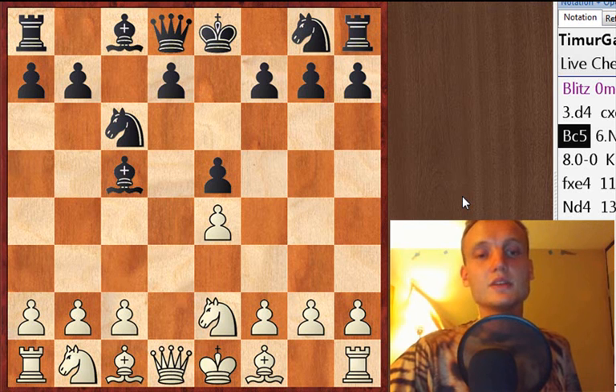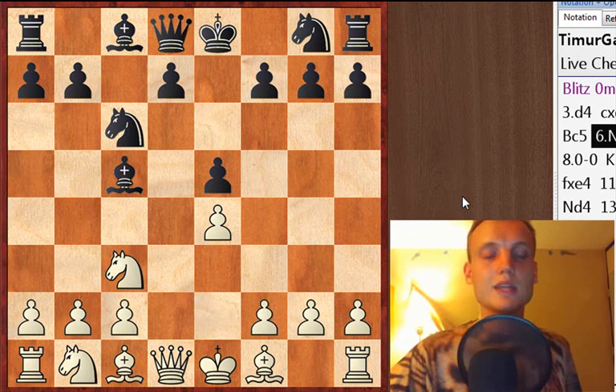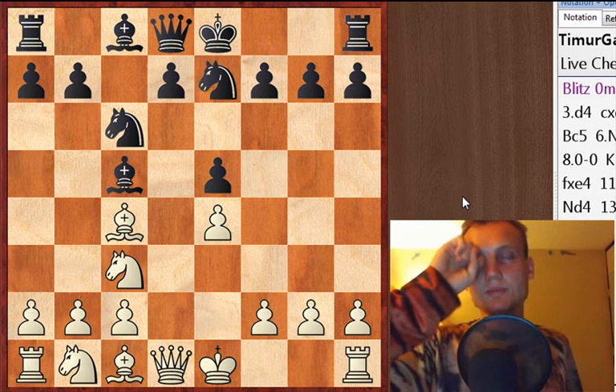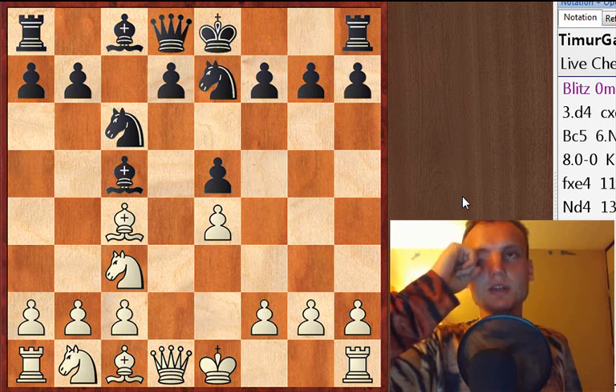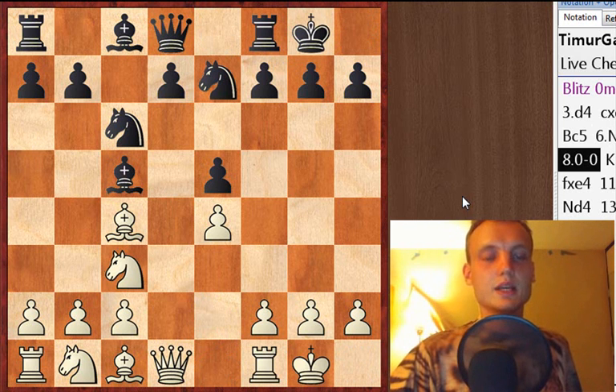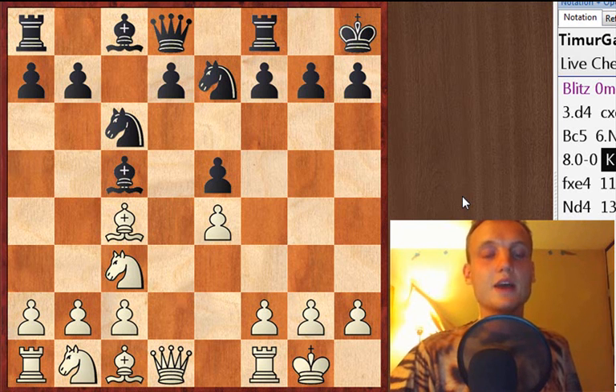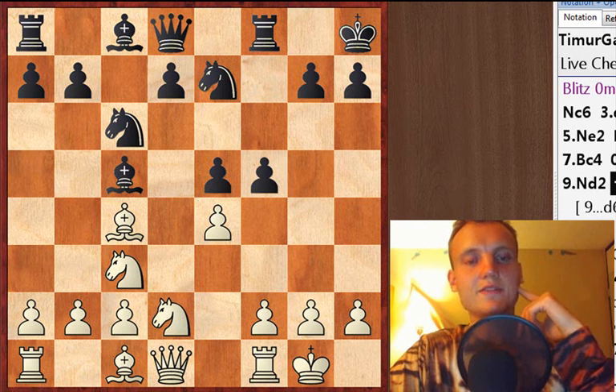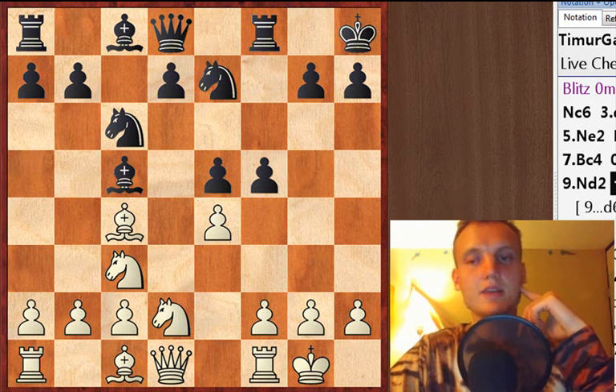Bishop goes to c5, hitting that square. And this is a lesson — Bishop c5 is a very nice development for that bishop. White deviates, c5, Knight square, hitting f2. Queen b6 becomes a big threat, so I've got to move that Knight, and this takes up the square on c3. And here, Bishop c4, solidifying control over the center. This is not a big deal; the position may be just about equal. Castle, castle. And Black prepares f5, removing the King away from the Bishop attack.